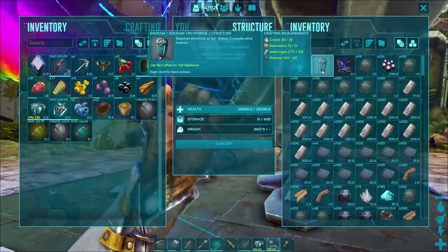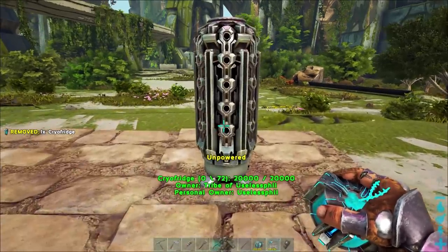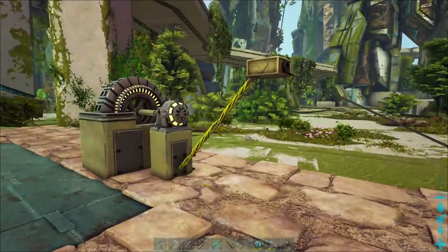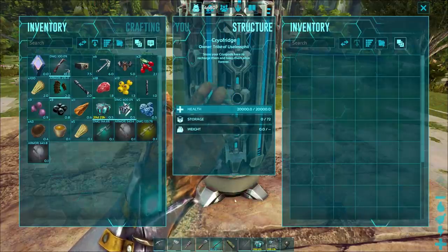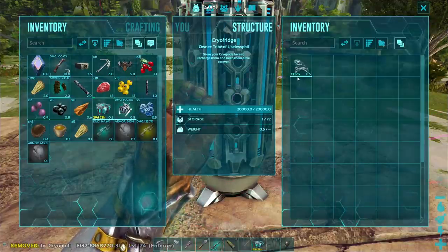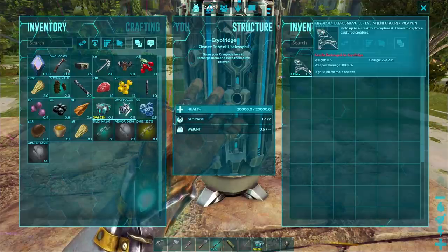It's a simple matter to place the Cryo Fridge because it is remarkably small for what it's capable of doing. The Cryo Fridge is unpowered, but fortunately it can be powered with a simple generator — as you can see here, it ties into my system just fine. The Cryo Fridge holds 72 Cryopods and will slowly charge them over time, similar to how charge batteries worked in Aberration, which means as long as it's powered, the Cryo Fridge can store any creature in a Cryopod indefinitely.